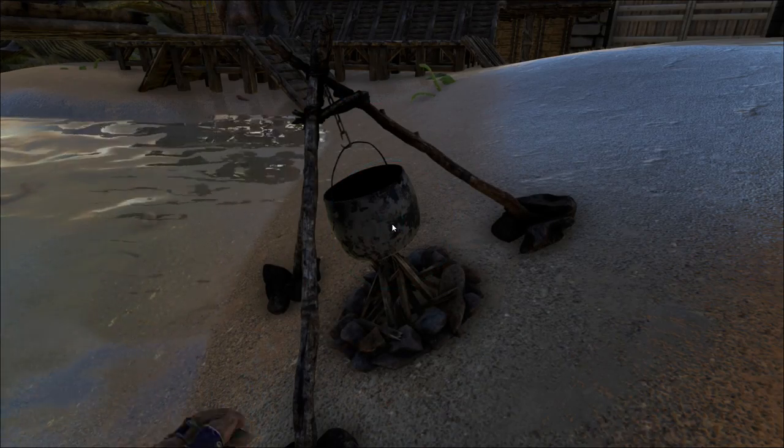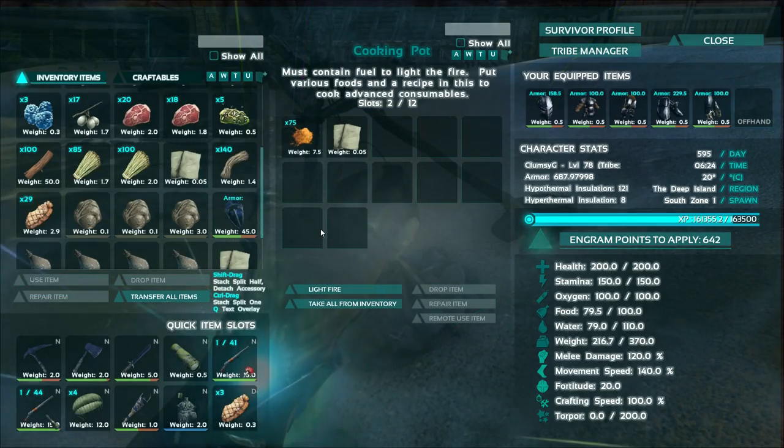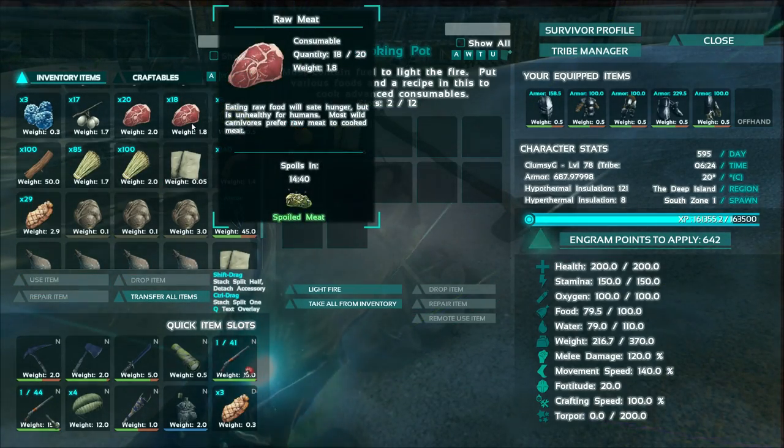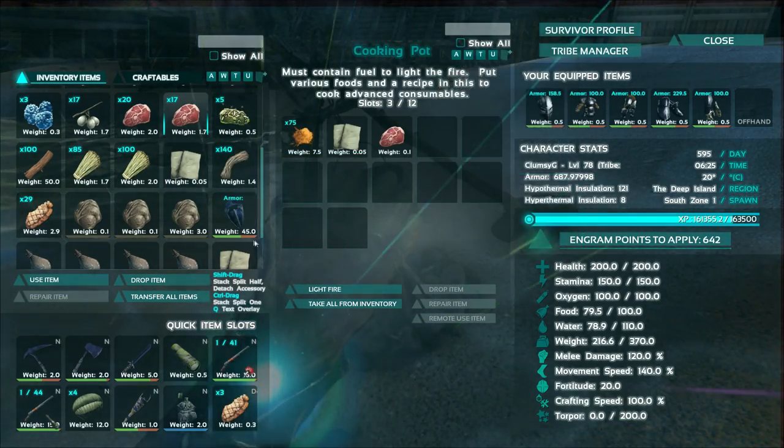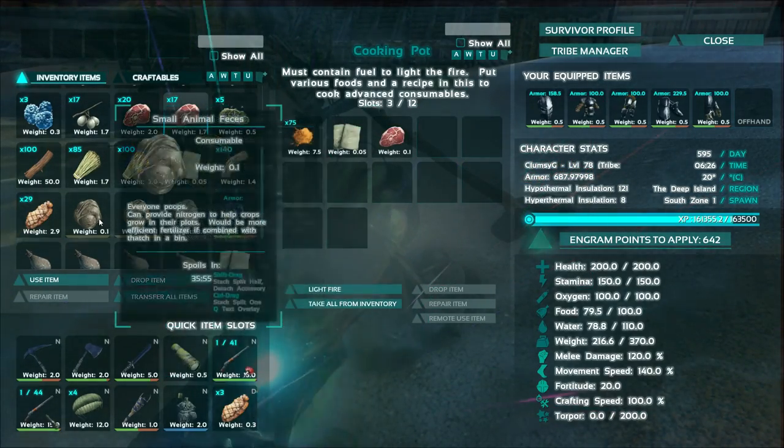So what you do is go inside its inventory, put the note inside, and maybe put in what ingredients you want. Maybe let's put in one piece of meat, and let's add some seasoning.